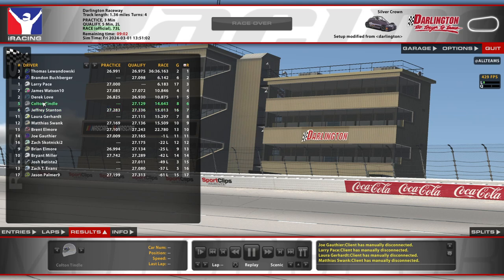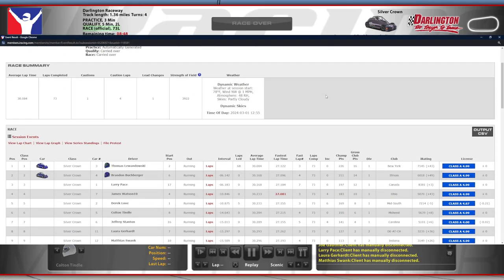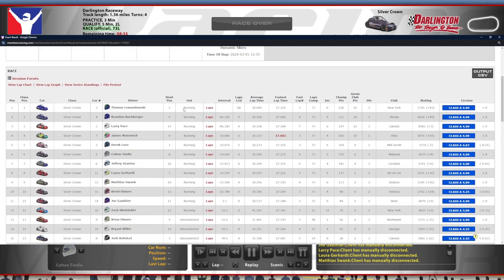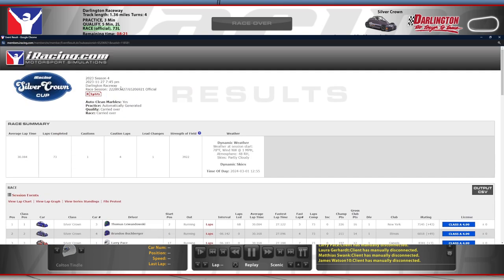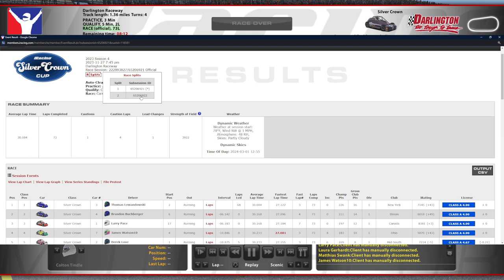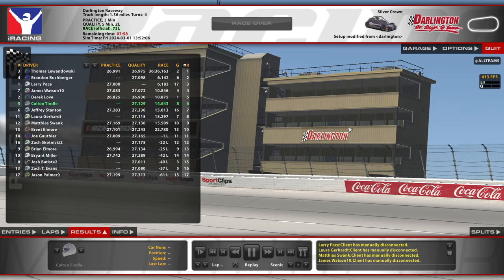Pretty fun race here at Darlington in the Silver Crown. Next thing we're gonna do is check out the race results page — I hope you enjoyed this one. Silver Crowns are usually pretty good times, especially when you've got a track that's not just a superspeedway. 39.22 strength of field, the seven with the fastest lap, and us with an 8 iRating gain for our sixth place finish. Lewandowski gets the win, Larry moves all the way to third from seventeenth — making passes, making moves. Do we actually have a split for Silver Crown? Two splits — hopefully that race went well too. They only had one caution as well. Thanks for watching — I will see you in the next one!